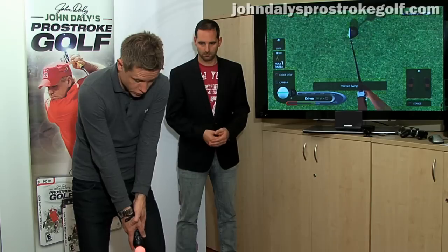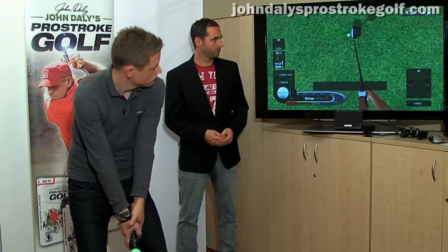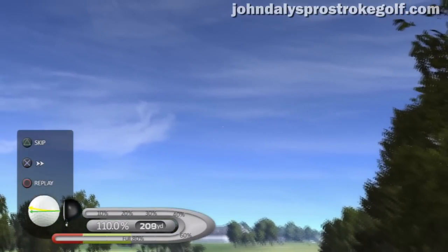You can also play fade and draw shots. If I want to fade the ball, just like in real golf, you open your stance, readjust your wrist and take a shot. So you can set your shots up without actually having to press any buttons — it's all done with your swing and stance. That's right, it's all in your shot setup, your swing and your stance.